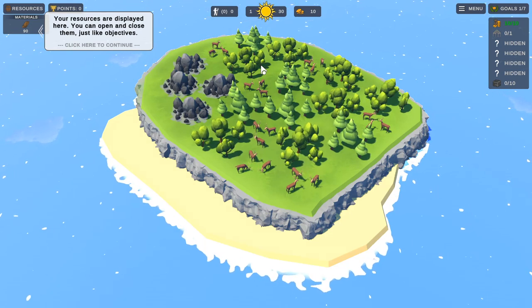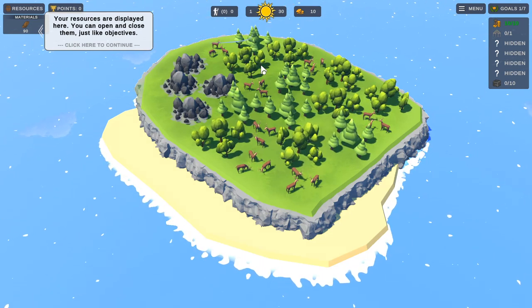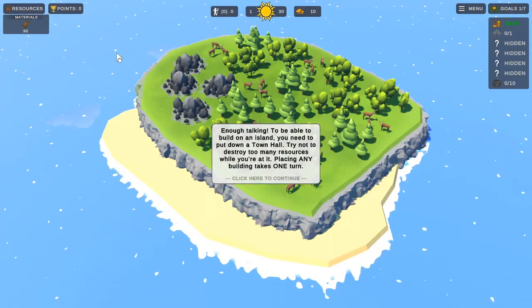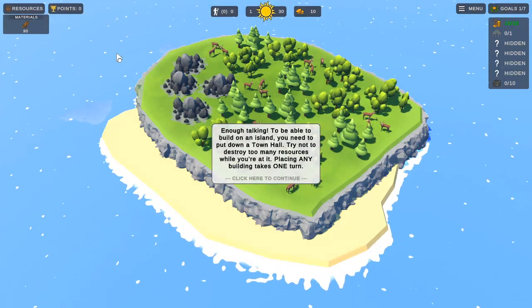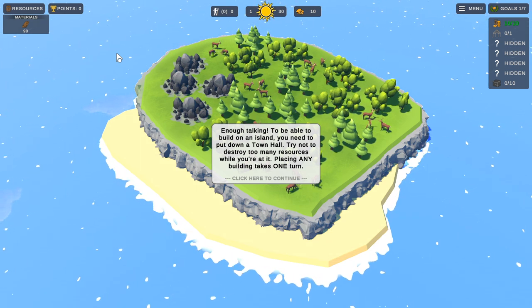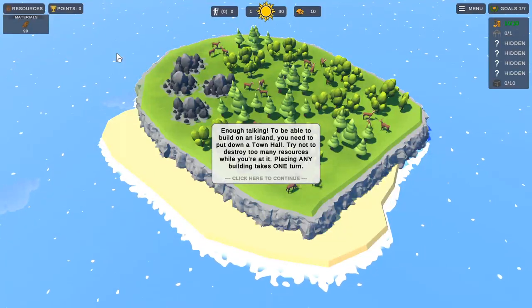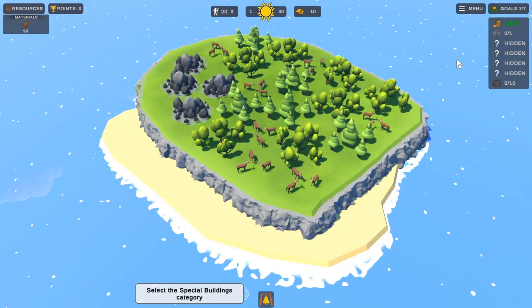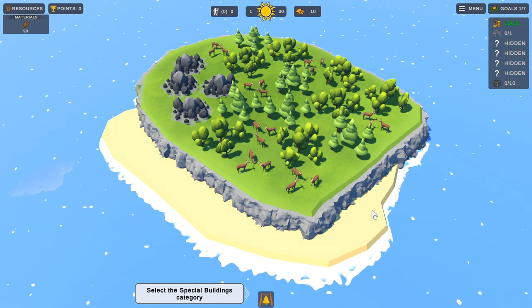So we're on turn one and we've got 30 turns to do it. Your resources are displayed here - you can open and close them just like the objectives. To be able to build on an island, you need to put down a town hall. Try not to destroy too many resources while you're at it. Placing any building takes one turn. So our objective is to put a town hall down.